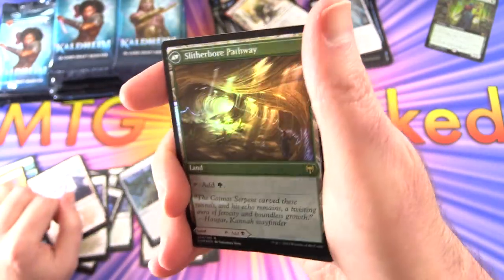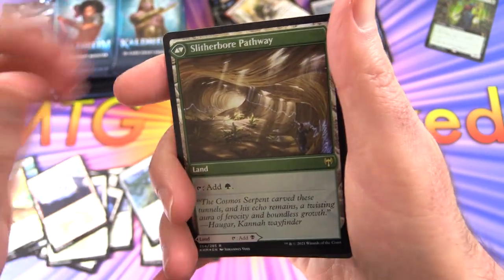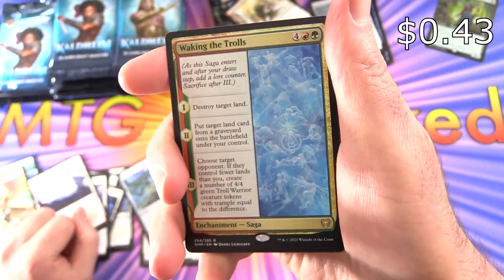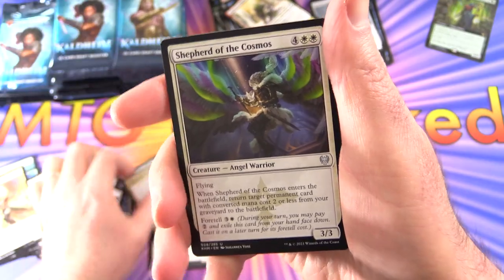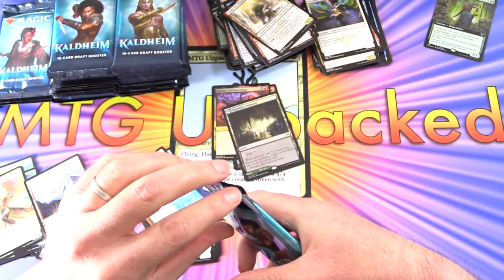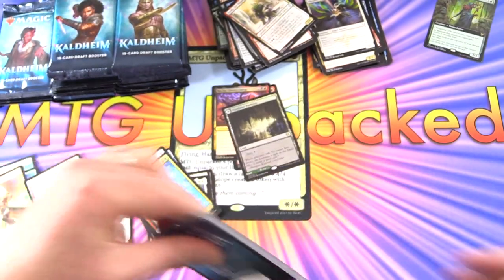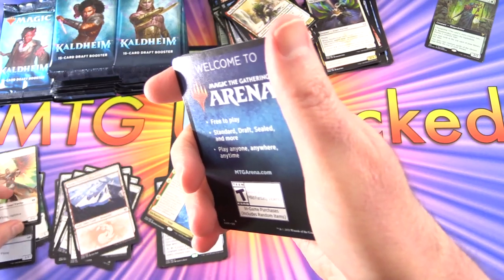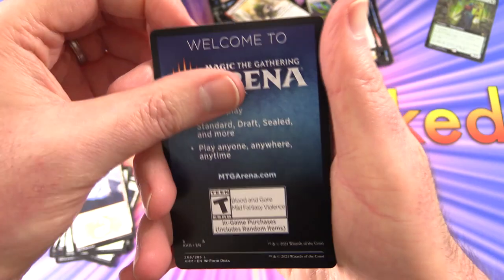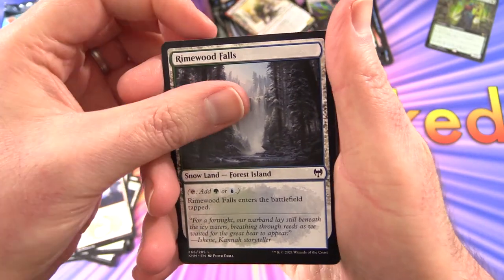We've got the Slither Boar Pathway on the other side — so that's three foils — and Waking the Trolls. Total troll card that one. So I'm curious: is there anything you would put in a historic goblin deck? Any cuts you would make, any additions? Let me know.